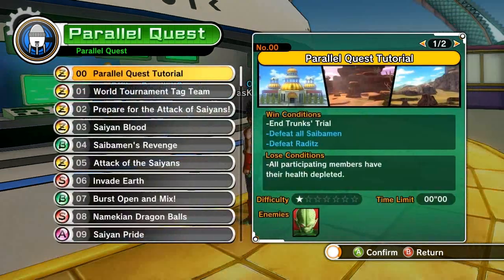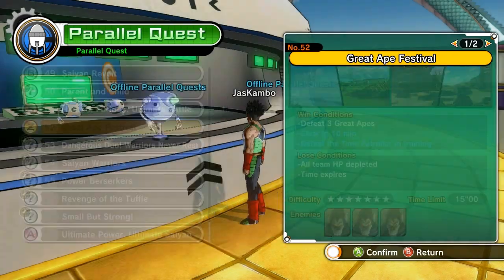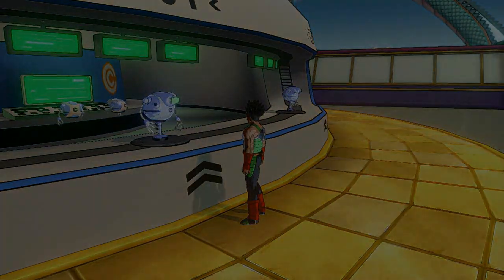It takes a little while like every other Battlesuit, but this one I find isn't too hard. You go to Parallel Quest number 52 and you have to fight three Great Apes. You don't have to do the other two conditions to get it — you just have to fight the Bardock Great Ape.